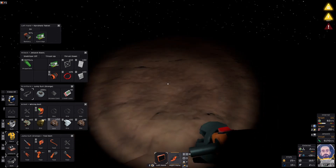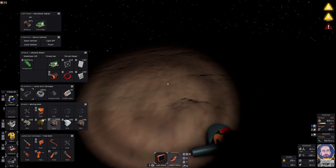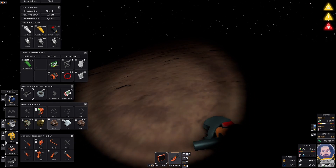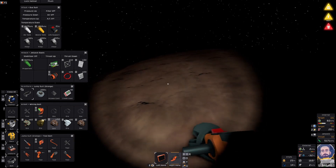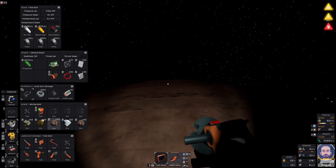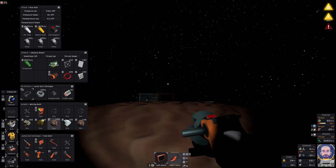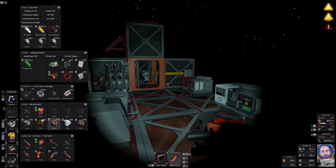That also applies to Satisfactory - you can even crouch jump in Satisfactory and go even higher. Running up the hill you go at two meters a second, which is not good, so you go back to the jetpack and back to three meters a second. There's always options.